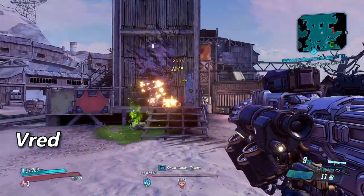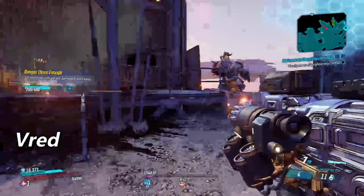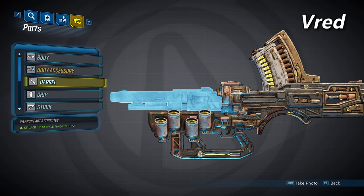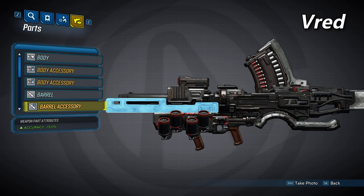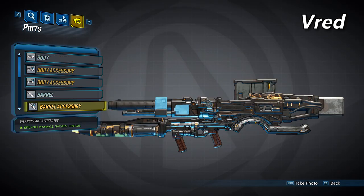Then we come to the Vred barrel. The Vred will have the lowest fire rate of the non-alien barrels, but has the highest potential splash damage radius with its accessories. Here's the Vred barrel, which will set your splash damage radius to 195. Like the other two barrels before it, this can also spawn with three accessories: the first will provide a 15% accuracy bonus, the second will increase your splash damage radius by 20%, and the third will also provide a 20% splash damage radius increase.